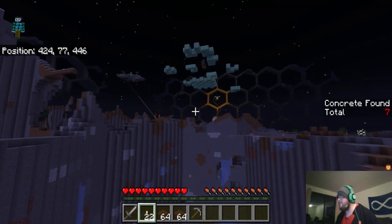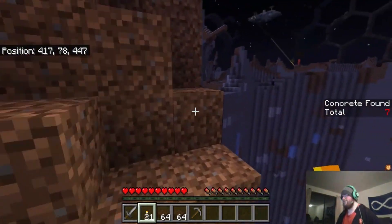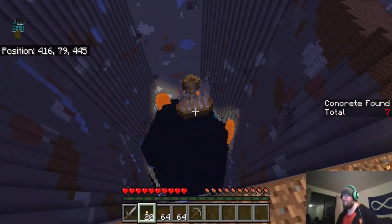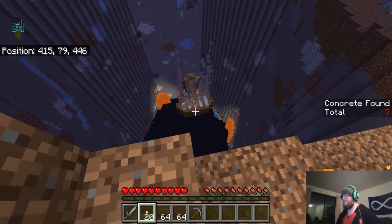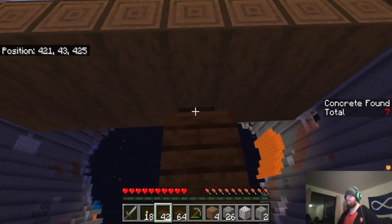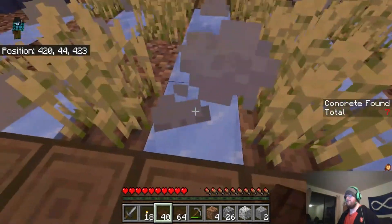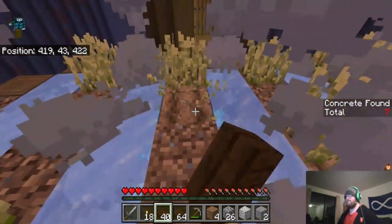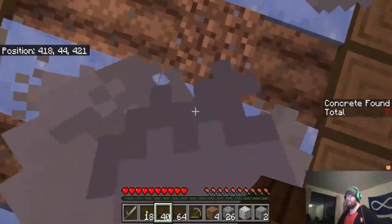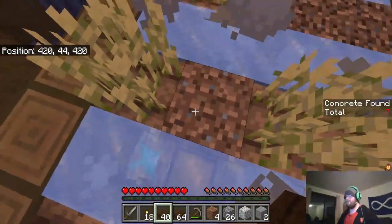Was that a spawner? That's not good — I didn't see the spawners. There's something down there too. Those are soul campfires. We can't stand on there. There was a chest underneath one — right there, there's a chest.